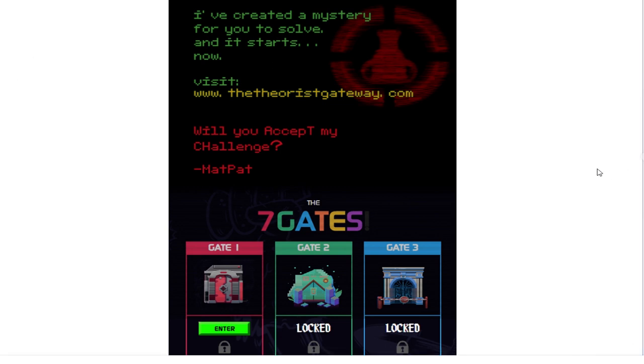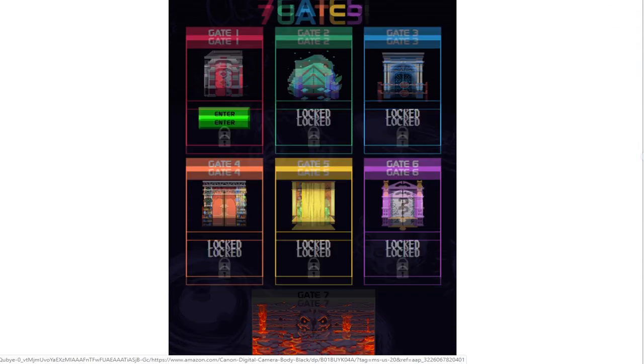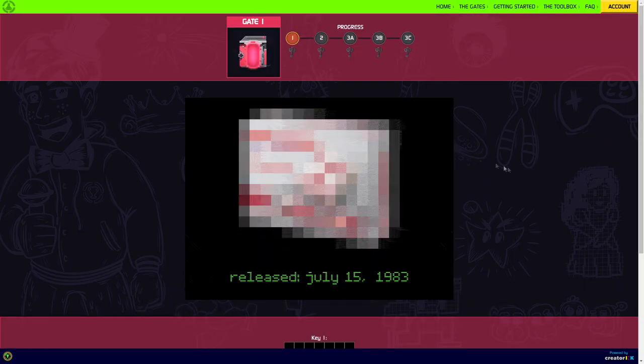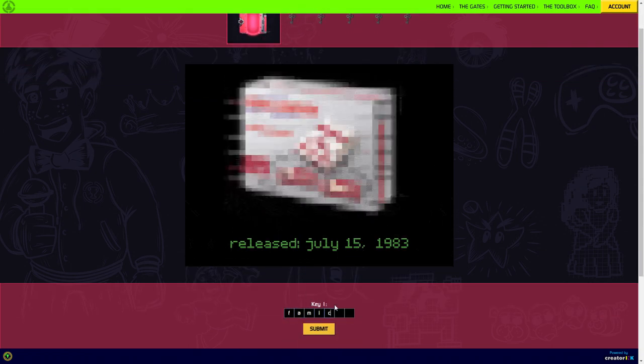Diving in at the beginning, a lot of us received emails from Creator Inc., which told us that the first gate has actually opened. If you're unaware of who that is, that is the company that actually sells the merch for both Game Theory and Film Theory. Upon entering the first gate, we are prompted with five different keys with five different questions, and each had three hints.